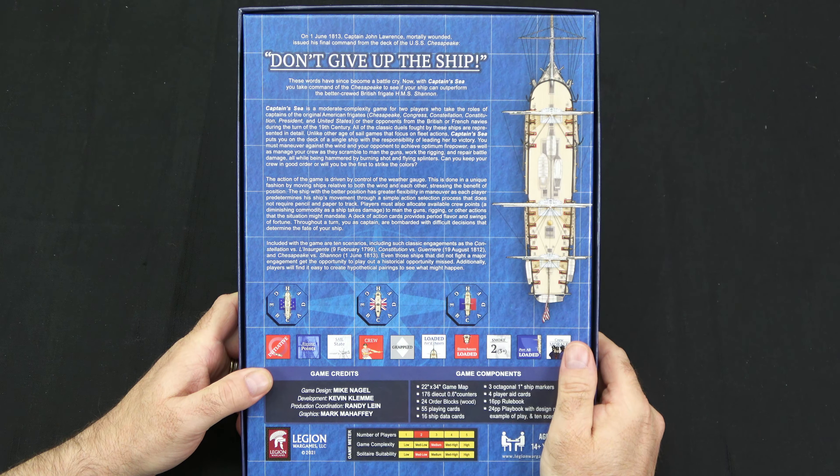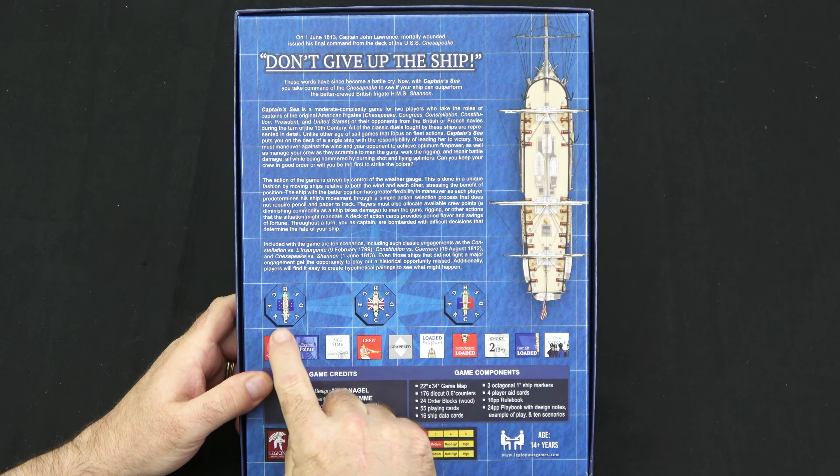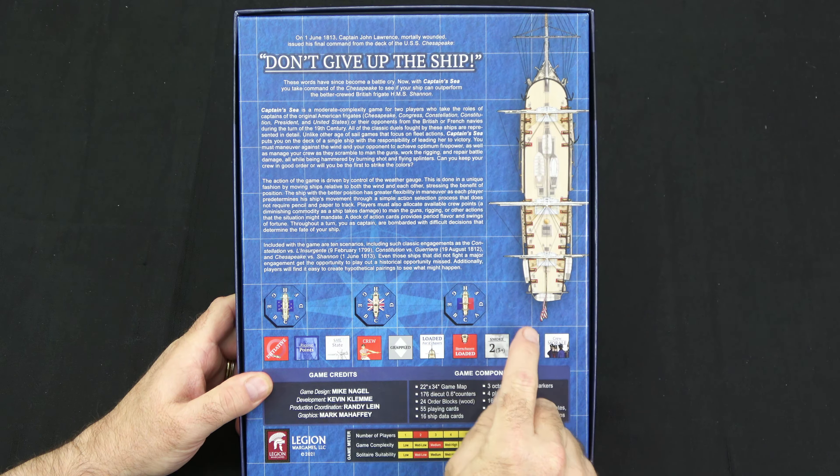The action of the game is driven by control of the weather gauge. This is done in a unique fashion by moving ships relative to both the wind and each other, stressing the benefit of position. The ship with the better position has greater flexibility in maneuver as each player predetermines his ship's movement through a simple action selection process that does not require pencil and paper to track. Players must also allocate available crew points — a diminishing commodity as a ship takes damage — to man the guns, rigging, or other actions that the situation might mandate.